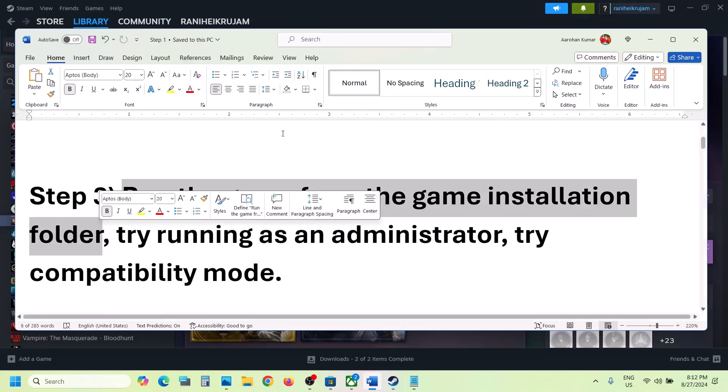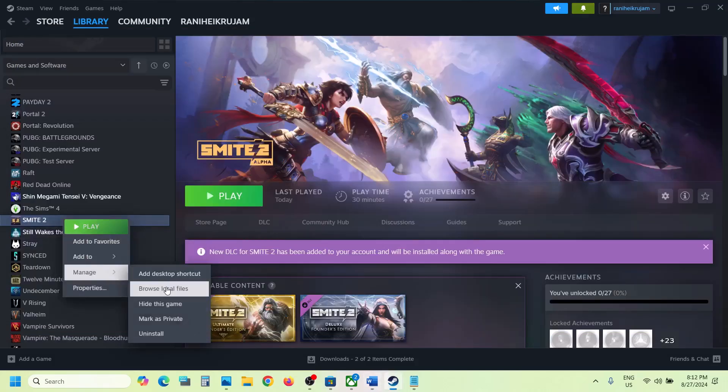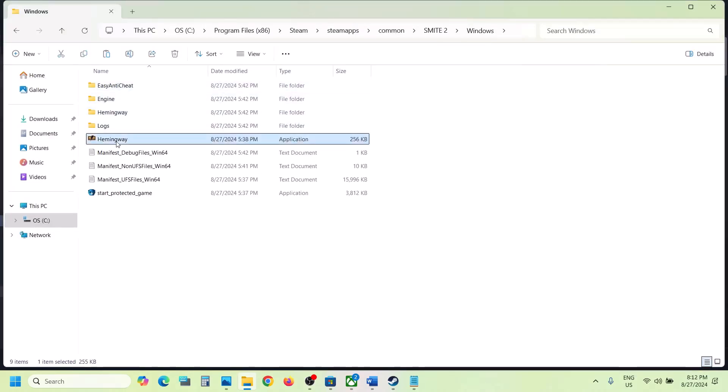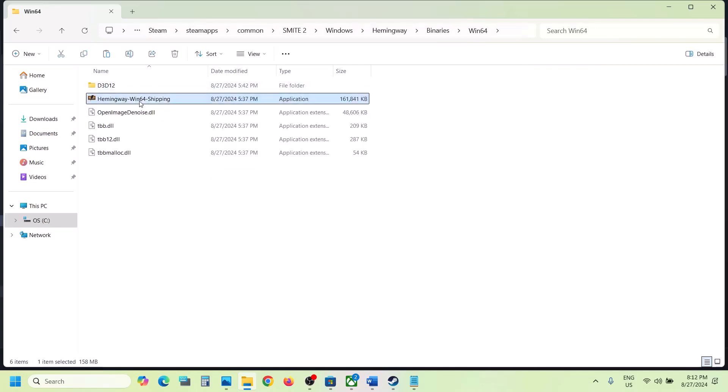The next step is to run the game from the game installation folder. Go to Steam, right-click on the game, select Manage, then click on Browse Local Files. It will take you to the game installation folder. Open the Windows folder — you can see the game exe file. Double-click to try launching the game from the exe file. If that does not work, open the Hemingway folder, then Binaries, Win64, and you can use that exe file to launch the game.